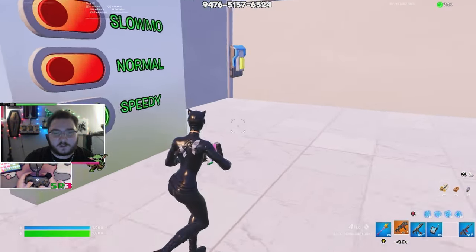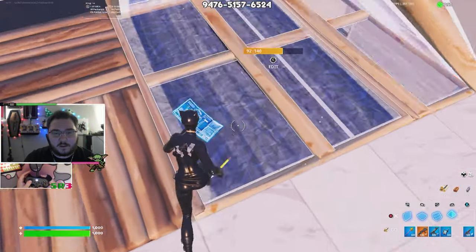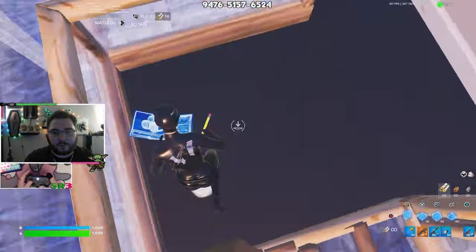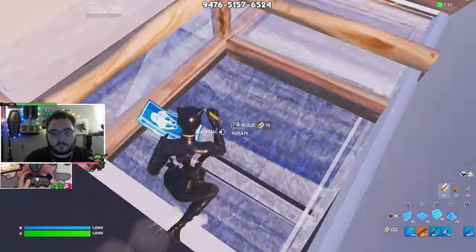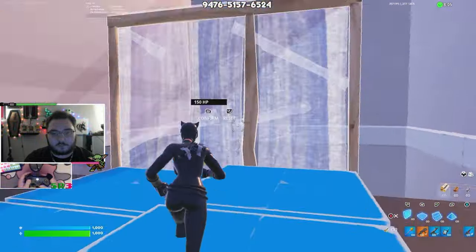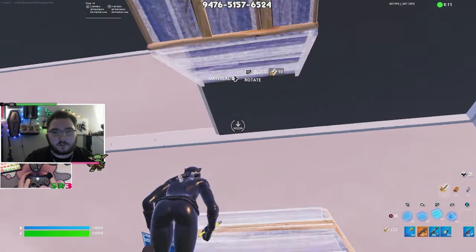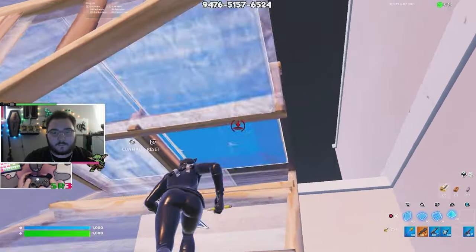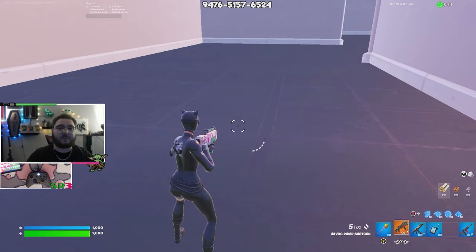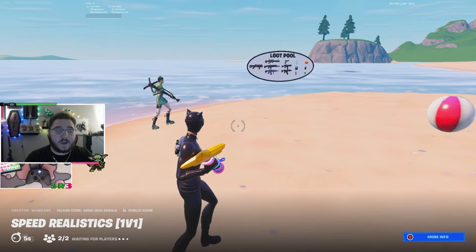They have a slow guided free build — slow-mo where you just walk slow — and speedy where you go super quick, and then normal which is all I'll probably ever play. What you do is you can go left or right and it changes levels on you while you're free building, so you have to pay attention to where you're building. There'll be times where it'll change the entire terrain. The map code is on the top of the screen but it'll also be in the description. This is such a good map.